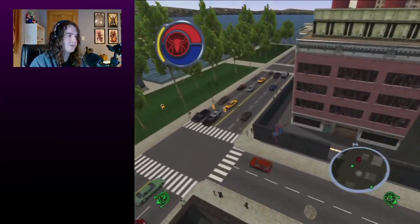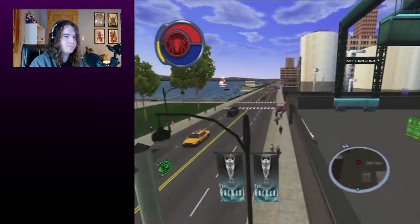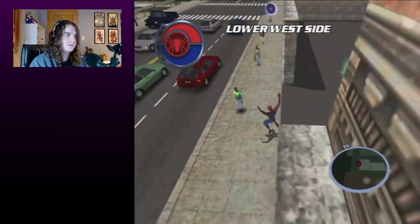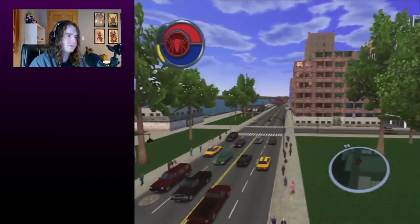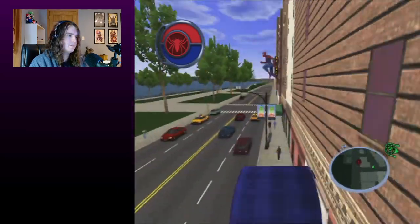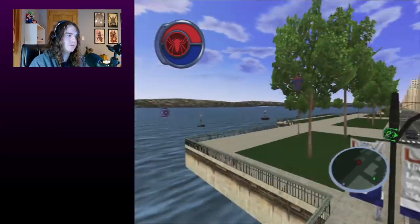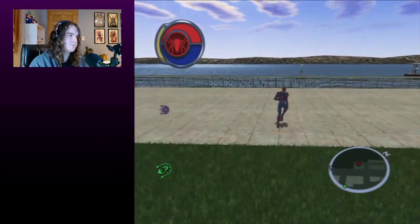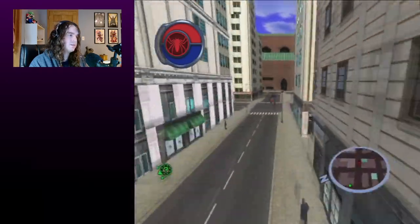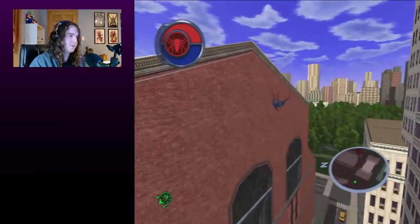The next step is to finish getting all the hero points. You want to do this without doing any pizza missions, any Mary Jane missions, any Daily Bugle missions, or any races — because you can't undo those. That leaves tokens, which are good. Getting the buoy token set is pretty good too — you start out not getting many points, but they give you more per token as you go. Another thing you can do without any repercussions is arena.